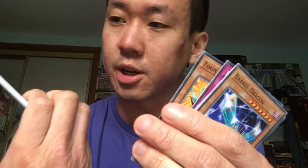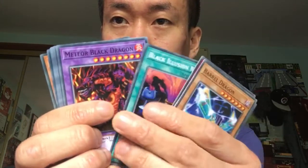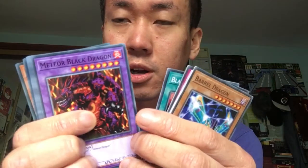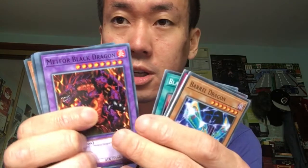We've got Cyber Dark Inferno — that's the first time it's been reprinted, it used to be a super rare. Black Illusion Ritual. Meteor Black Dragon — that's the first time in common. They used to put it as an ultra rare and super rare, but this is the first time in common. Definitely keeping that, because the commons are really ridiculous.